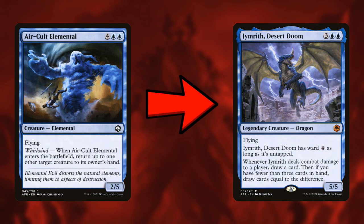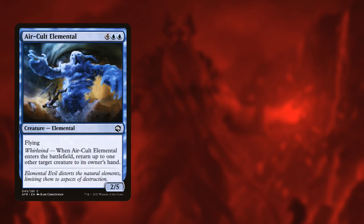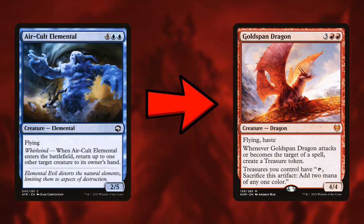We're also going to take out an Air Cult Elemental for Emirith, Deseret Doom — and yes, we are still in the budget build. I only just realized I can use the rares from the other starter decks. Emirith is a great top-end finisher for a spell-slinging deck because it draws you cards. Air Cult Elemental is not very good, and Emirith is way more powerful. For the same reason, we'll take out the other Air Cult Elemental for Goldspan Dragon, which was in the Treasure Hunt deck — another top-end finisher and a free upgrade.